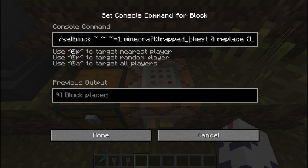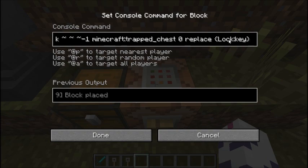Now you can do a normal chest too, it works just the same. Zero, replace, lock, key. So I've set it to be locked with the key item named 'key.'